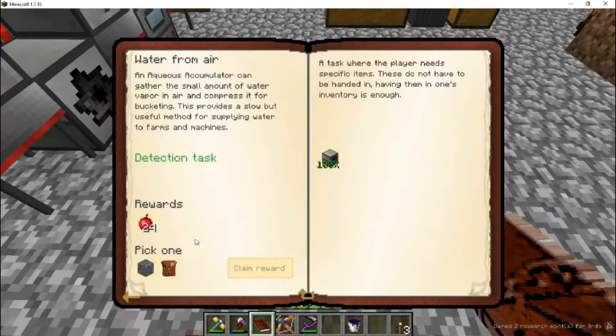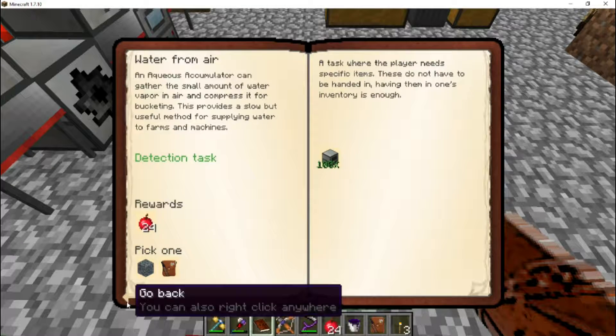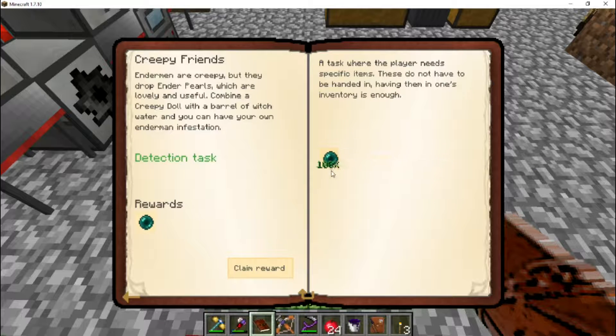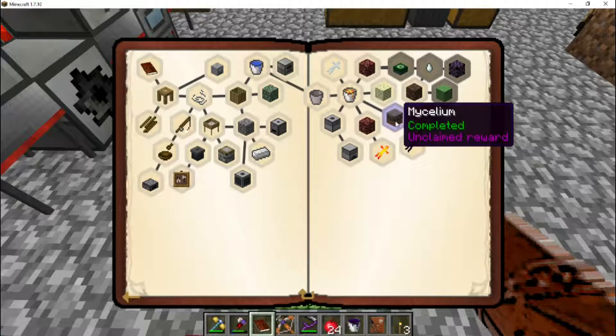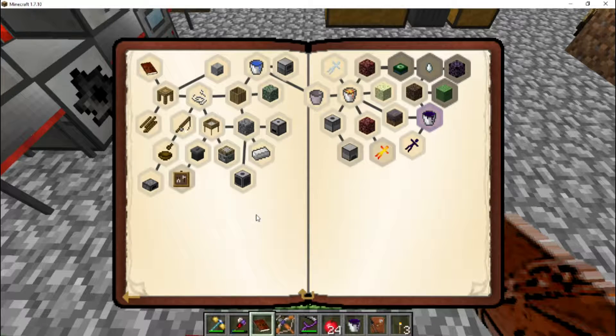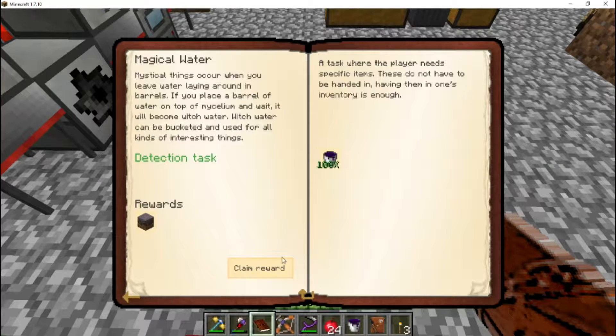The aqueous accumulator — we pick one: either water infused stone or the reward bag. Guess what we're selecting? The reward bag. Let's come back out and see what else we have. 'Creepy friends' — get an ender pearl, well yeah we've got a bunch of those, we'll take that. This one's for mycelium — and we just planted those so we absolutely had some. And witch water, which we just made — it also unlocks a quest somewhere else.